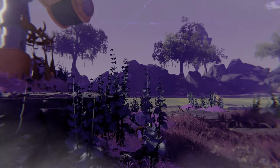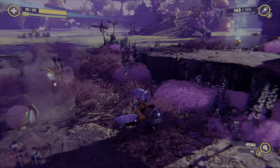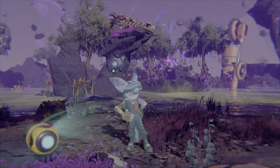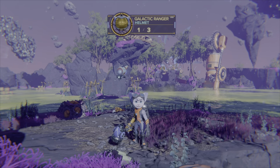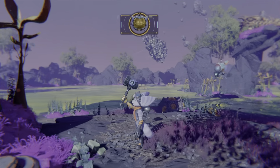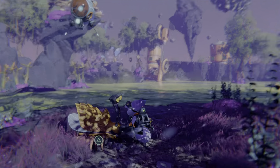turn right, go to this island, press circle to get off. And there you got it — the Galactic Ranger Helmet.